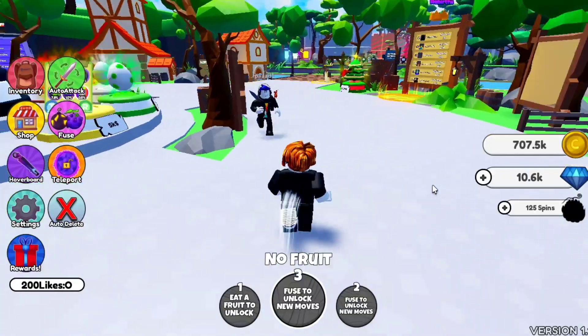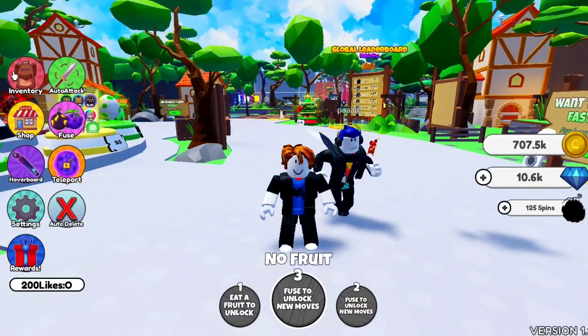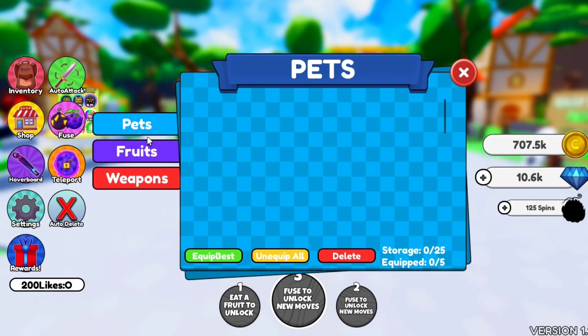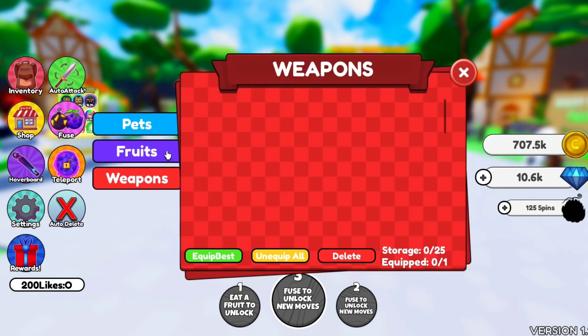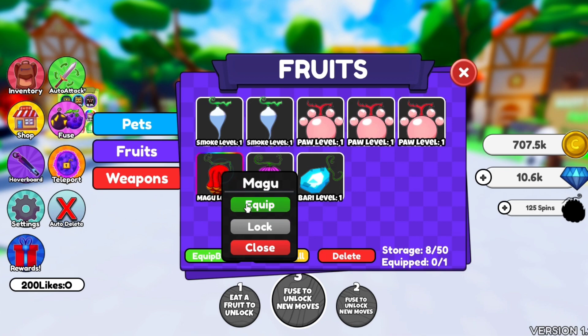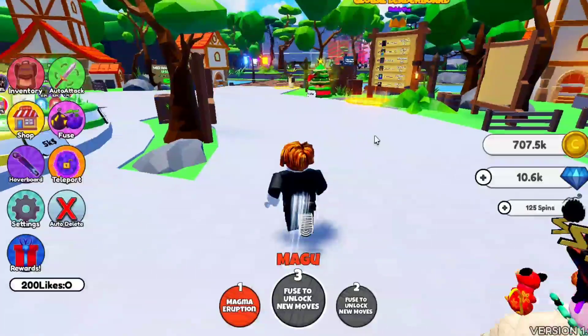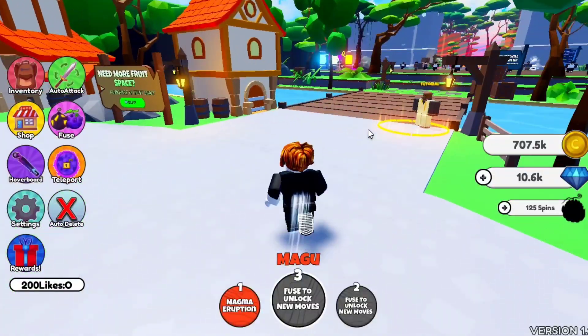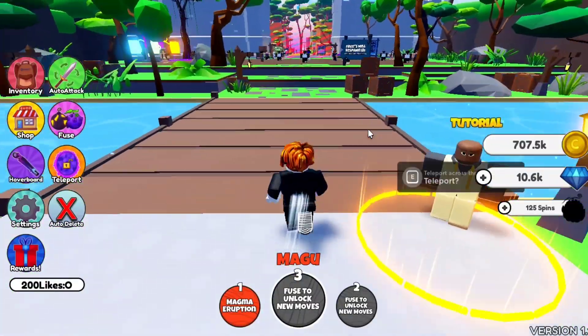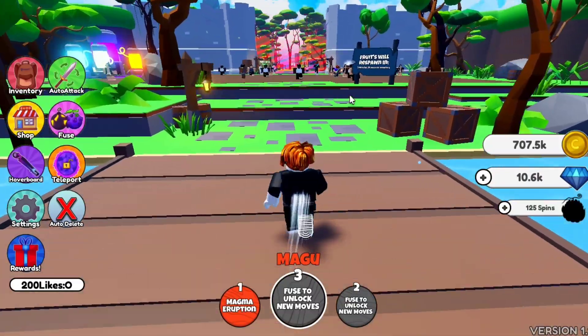Try to collect more and more gems and you will get your favorite fruit. From the inventory you can equip the fruit. There are pets, fruits, and weapons. I got this one — this is Magma — and believe me, this fruit is so overpowered. If you have a common fruit for now, that's okay, because in the late game you will get legendary.